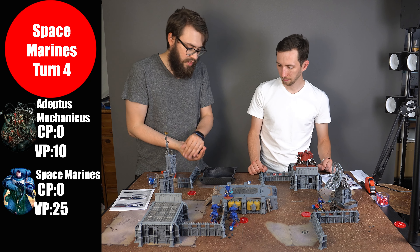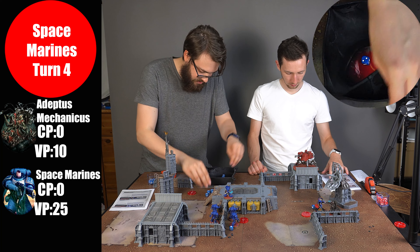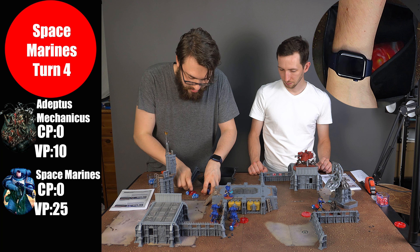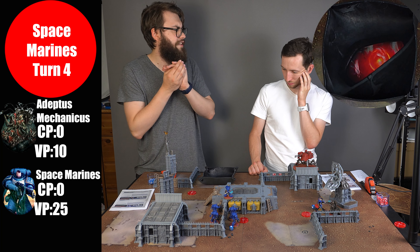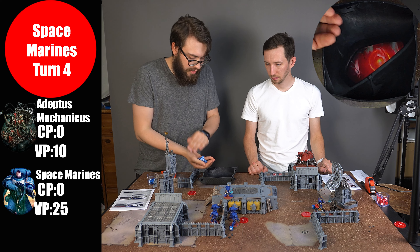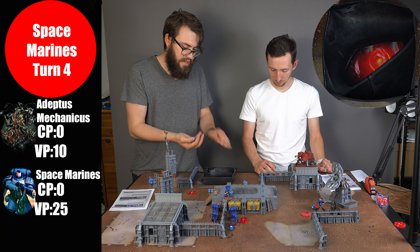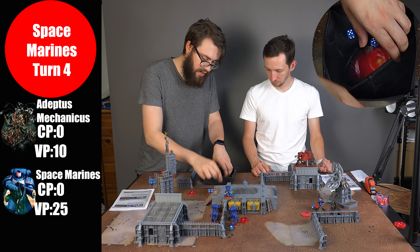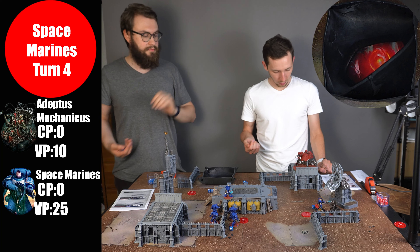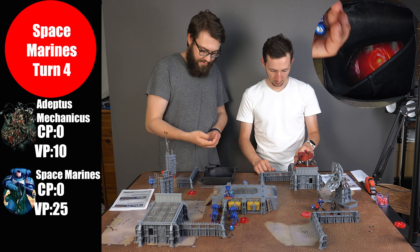Four remaining saves — Protector Imperative reduces my AP by one so only AP minus one. No cover bonus for a vehicle against barricades. Three-plus saves needed — three wounds remain. Rerolling one failed save — passed. Storm bolters: eight shots hitting on two-up with Oath of Moment. Two sustained hits, five regular hits, re-rolls applied — ten total hits. Wounding on sixes but rerolling everything — four wounds hit. AP zero so two-up saves. One wound lands after rerolls. Dune Crawler down to approximately two wounds.